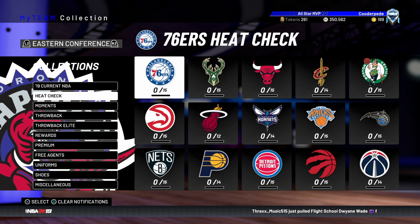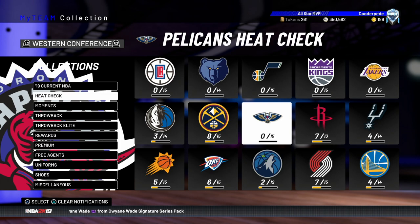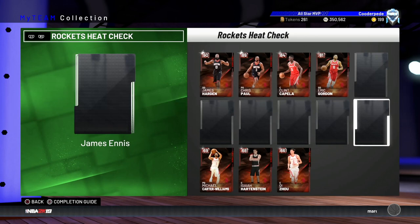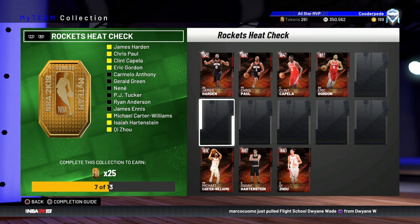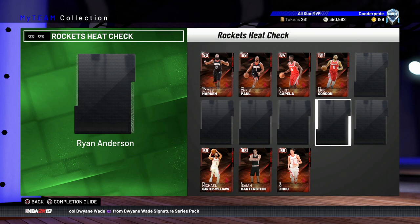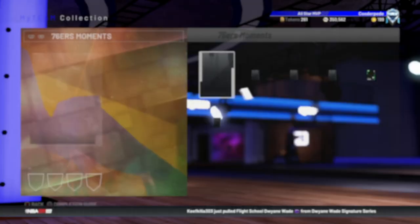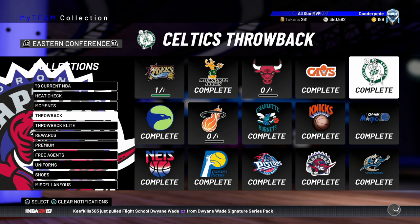The heat check sets are something I've completely avoided this year. I did start making inroads but decided to sell everything up, and I'm now sitting on over 350K MT, which is fantastic. You do get 25 tokens for completing these heat check sets, but they are way too expensive. Some cards are 8K, 10K for players like PJ Tucker or Ryan Anderson. Locking in expensive cards just for 25 tokens is not worth it on paper or in practice.